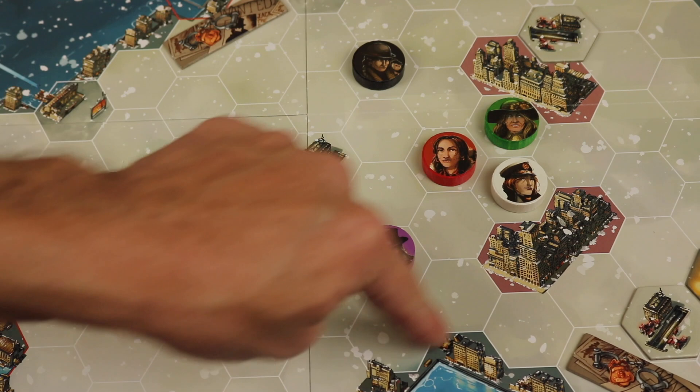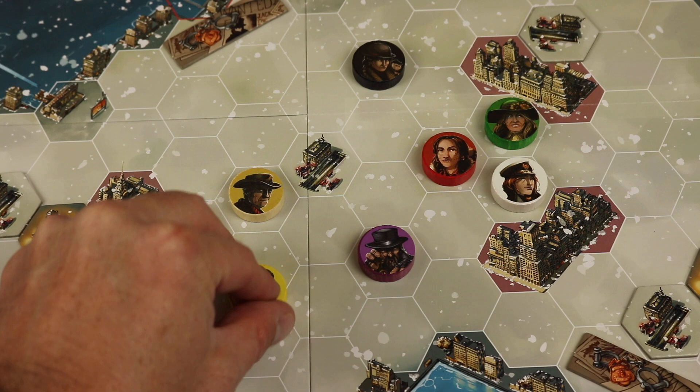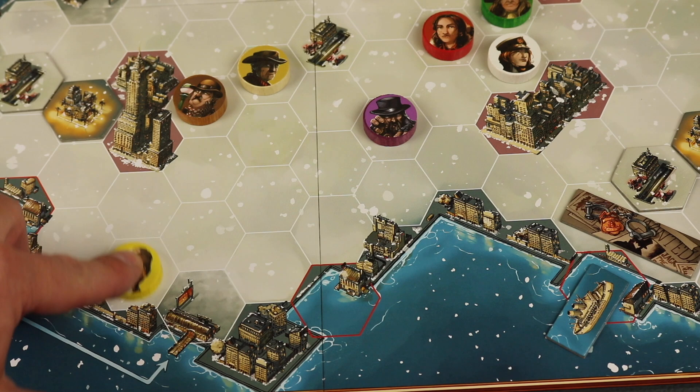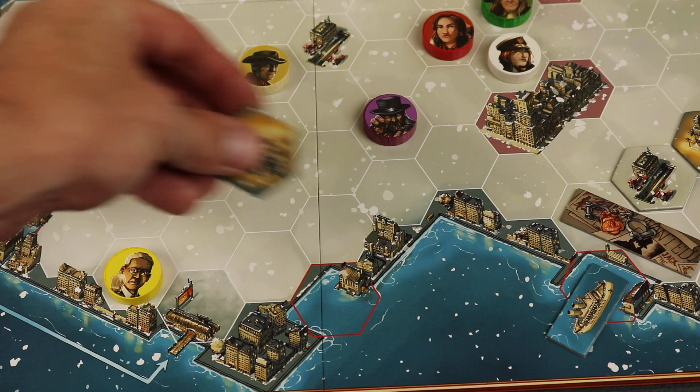One of the characters in this round is Lewis Howard Latimer, who helped create the filament in the light bulb. He can move one to three spaces. You can move through characters but can't land on one unless you're the investigator trying to accuse them. His special ability is that before or after he moves, he can add a light. So he might move over here and place this character in the light — because at the end of the round, we'll find out if Jack can be seen or not.